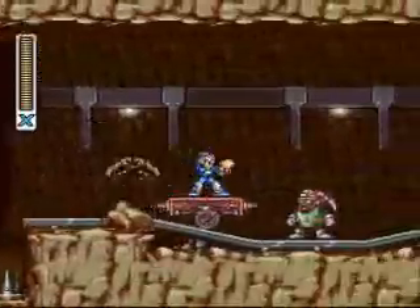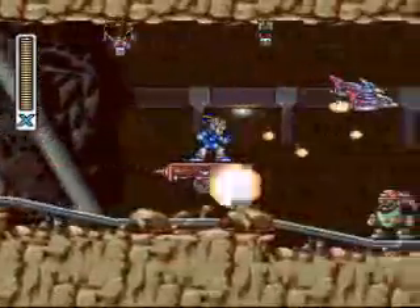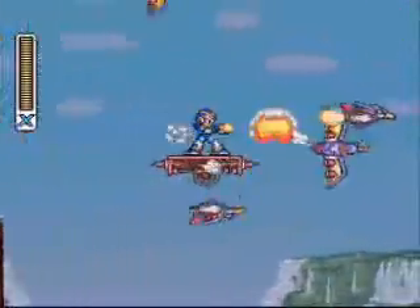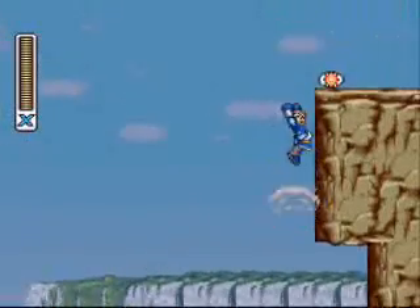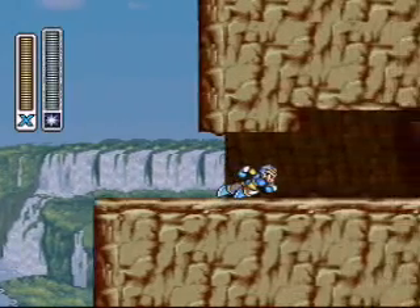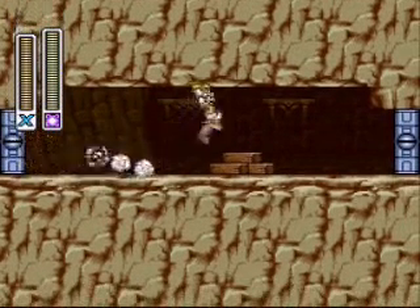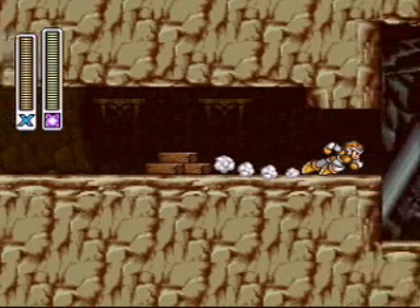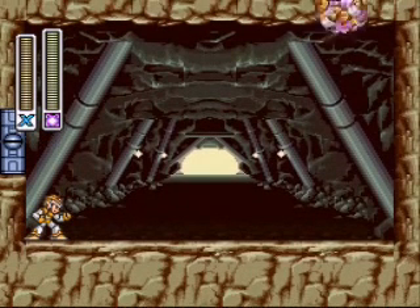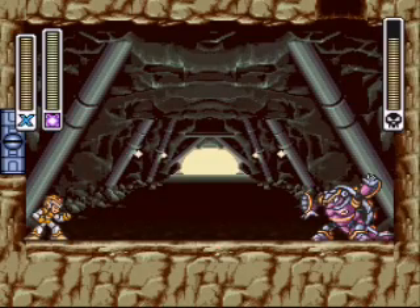We're reaching the end of the stage here. Armadillo's not really a hard boss either. We're going to be coming back here later — that's where you're going to get the special Hadouken fireball. It's nice. Dr. Light's all dressed up like Ryu. Like I said, Armadillo is really easy, and it's a lot easier when you have Electric Spark.